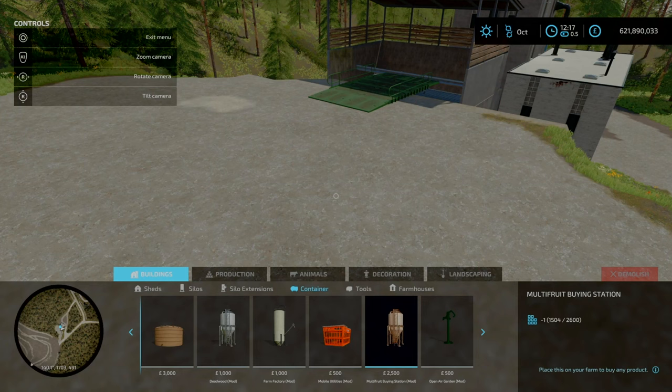Just over double the input amount in cake output — 12 liters in to 25 liters out. At maximum throughput that is 384 liters of each product a month, getting you 4,800 liters of cake.